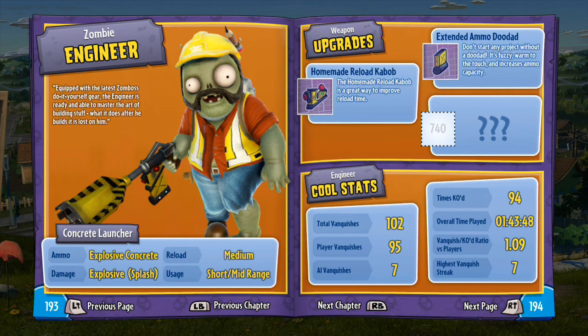Hey guys, welcome back to the Plants vs Zombies Ultimate Guide. Today's character is the Engineer. Equipped with the latest Zomboss do-it-yourself gear, the Engineer is ready and able to master the art of building stuff — though what he does after his build is somewhat lost on him.